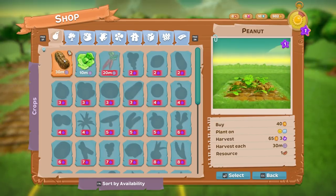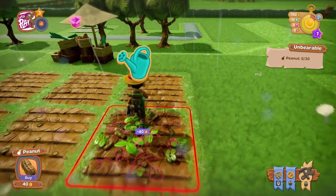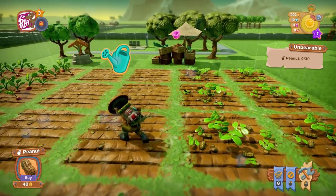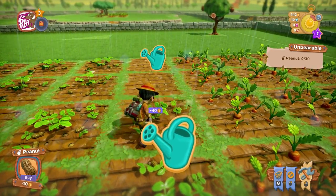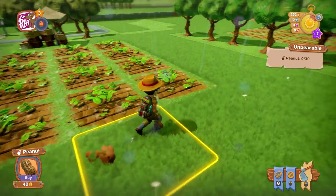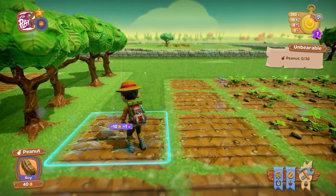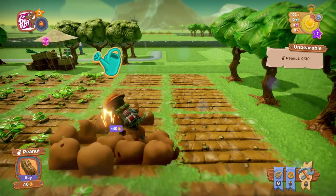I hope you guys see this for what it is - it's not as technical as Farming Sim but it doesn't pretend to be. It's just lighthearted. Let's plant some peanuts because they take 30 minutes - we need 30 peanuts for the quest. We've got to be careful with our money - we haven't got much because every time you plant it takes 10 coins, and then we've got to pay for the peanut seeds.